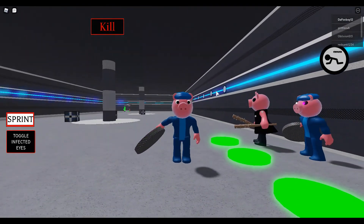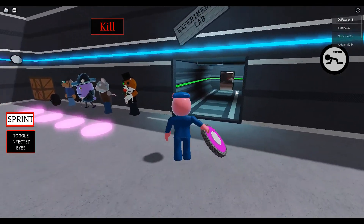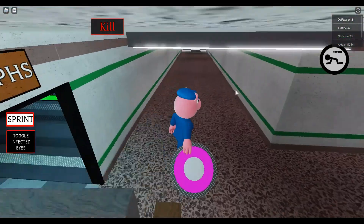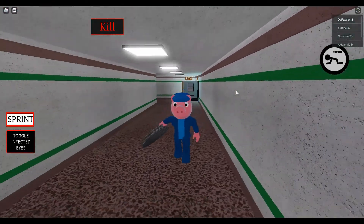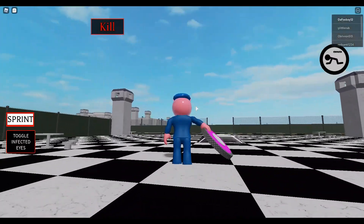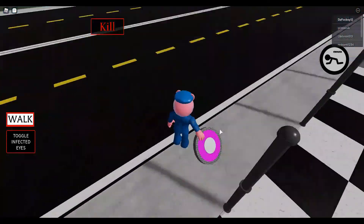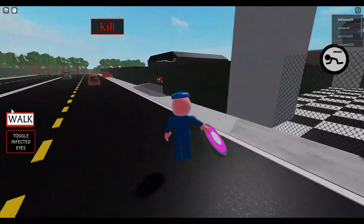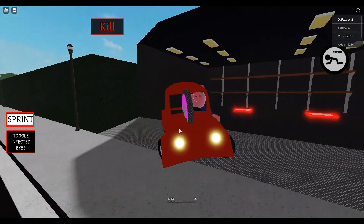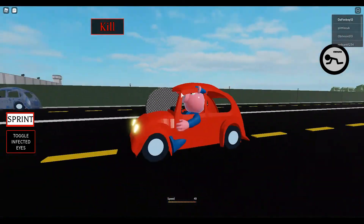I don't know how to say it the way George says it, but that's the Georgie skin. He has a teleporter trap because he teleports around in the PGHL Films. Let's see if Georgie can drive a car — oh my god, he can! He's driving a car with the teleporter trap kind of sticking outside. That's cool.